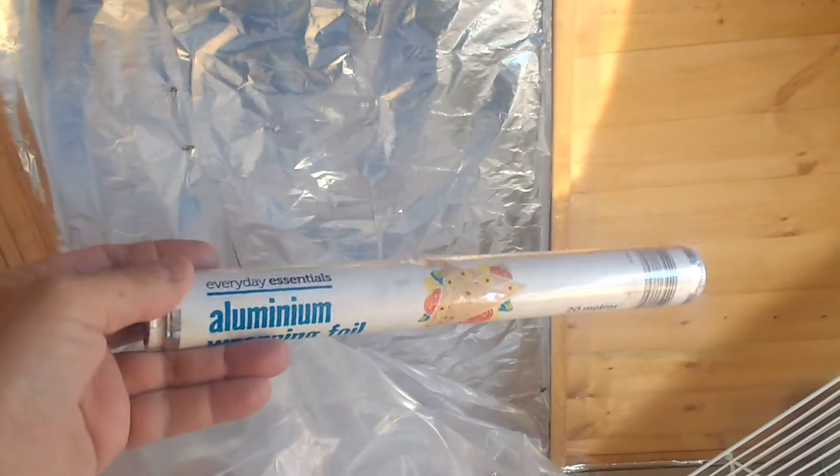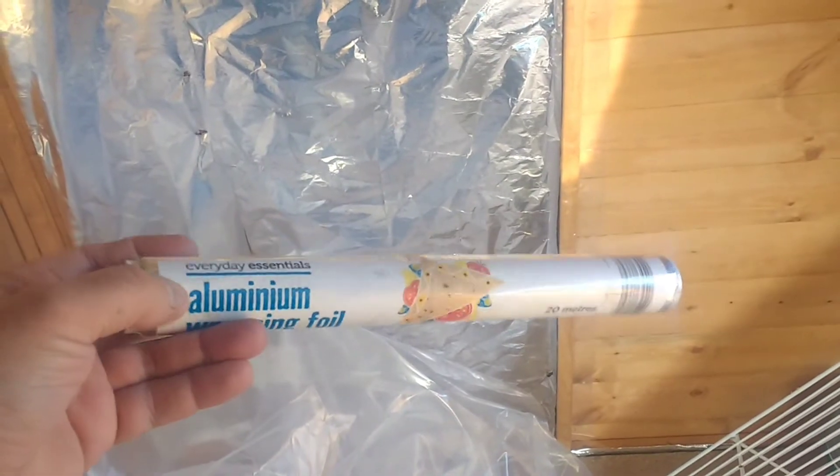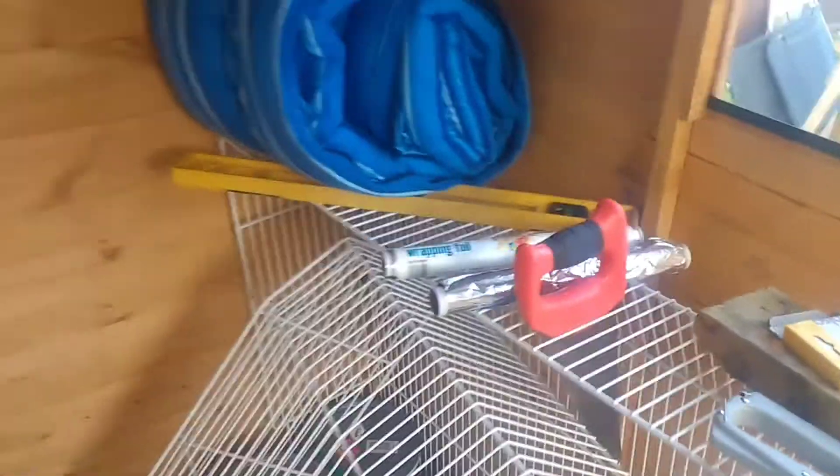I've used the radiator backing stuff on the ceiling as much as I can on the left-hand side, and then whatever's left on the right-hand side, so I'm going to have a bit of patching up to do there. That foil gave me an idea - it's got polystyrene on the back so it's watertight. From Aldi, a 65 pence 20-metre roll - really thin foil but it's to reflect heat.